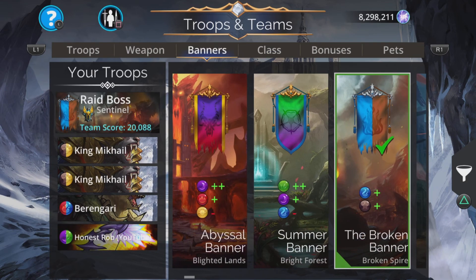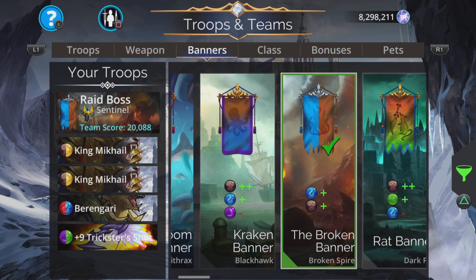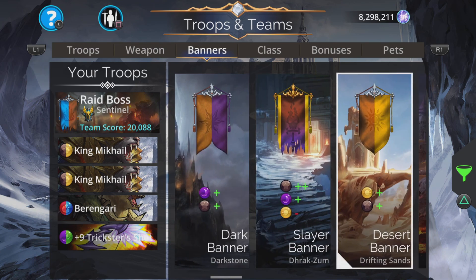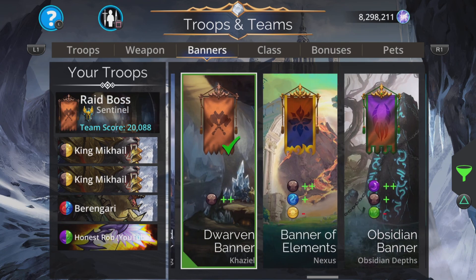Let's take a look at the banner for this — I don't think I've set this yet. Because we use all six colors, you just want to go for a plain plus two brown, I would suggest. Otherwise you're going to lose out somewhere.